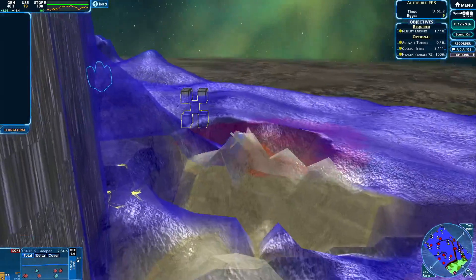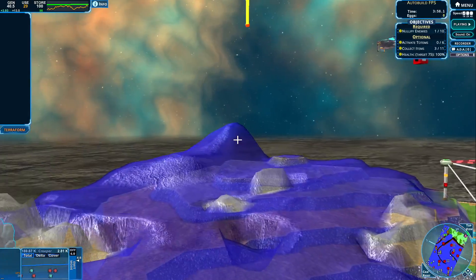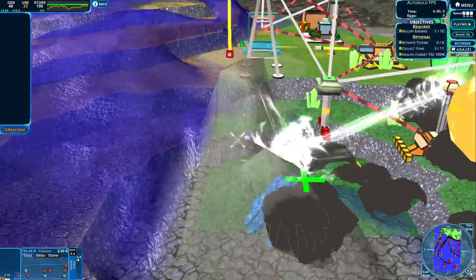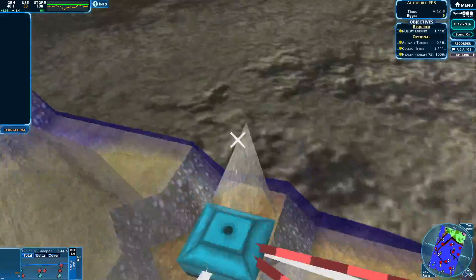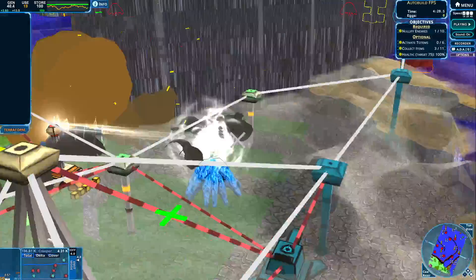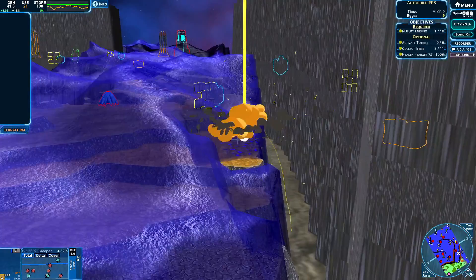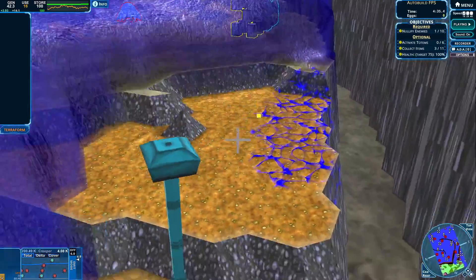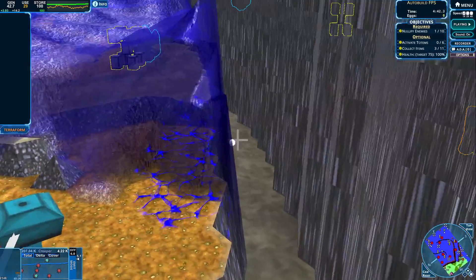Let's get towards that item over there. Let's see if we can get that bullet as well. There is so much creeper. Where are our cannons? We need more cannons. Over here — we're gonna have to clear this one up. There is an AC breather here, so we can get that AC breather out of the way and keep on going. Let's see if we can get at least one or two cannons over here.